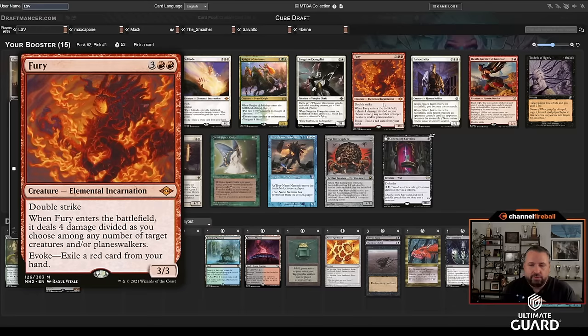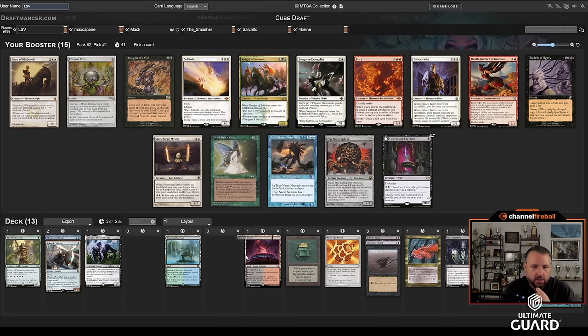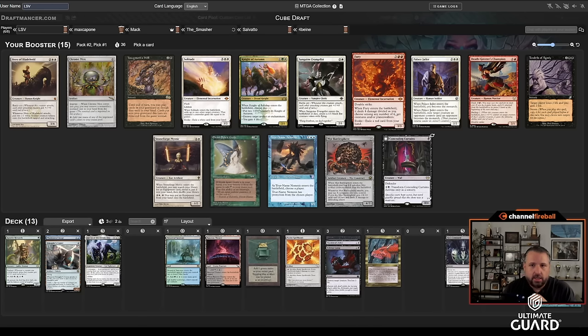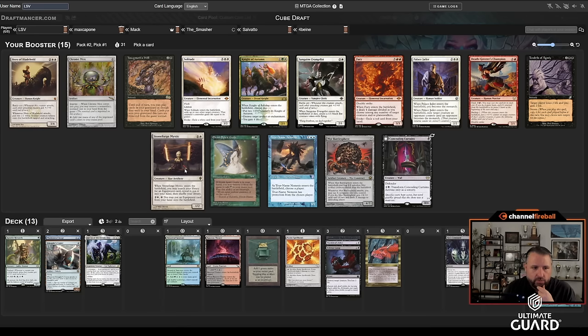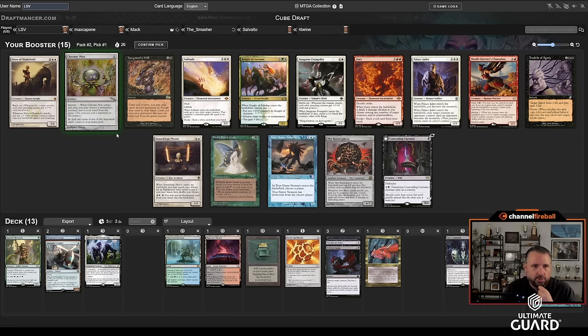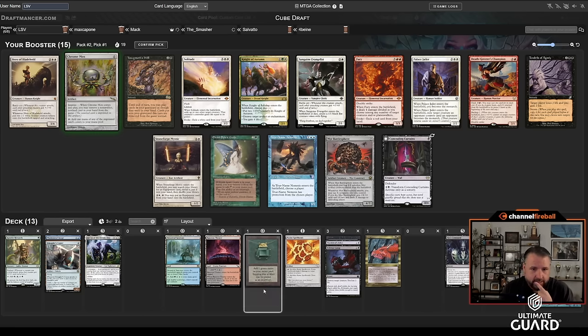I'll take Chrome Mox — it's really good in these decks too, and I'm not in a position to play any of those other cards. I don't really want to just randomly hate draft; it makes no sense to take a white card. Stoneforge — I don't have the good equipment anyway. I would love to wheel Concealing Curtains. I'm just going to take Chrome Mox and pass Solitude, Fury, Jailer, Stoneforge, True-Name, and something like that.